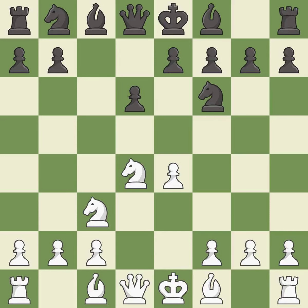Nc3 defends the e4 pawn and starts to develop on the queen's side. g6 prepares to fianchetto the dark-squared bishop on g7, where it will sit on the long diagonal.